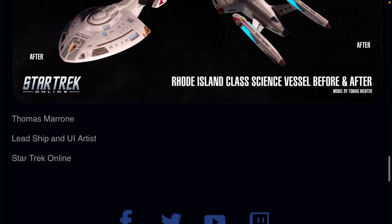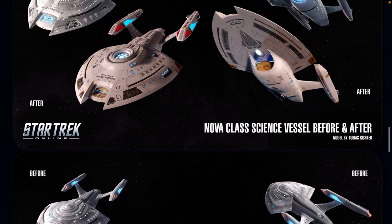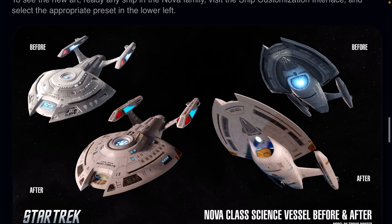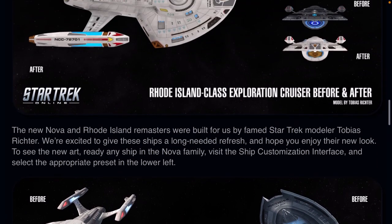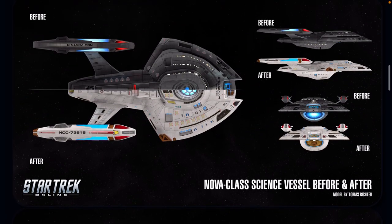There's nothing much to this announcement other than there's a new skin. It's free for everyone who has these ships, and there might be a possibility of the long-awaited tier 6 Rhode Island.